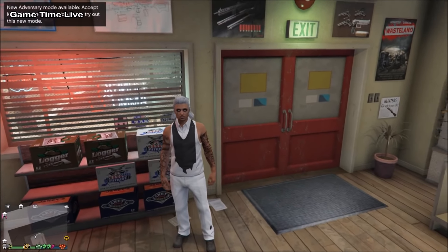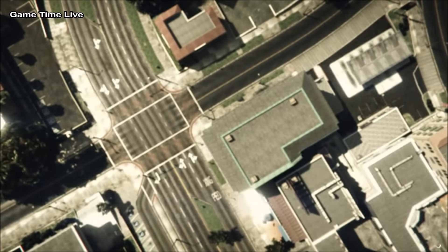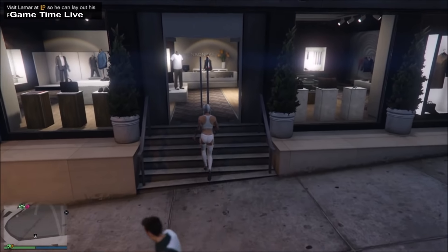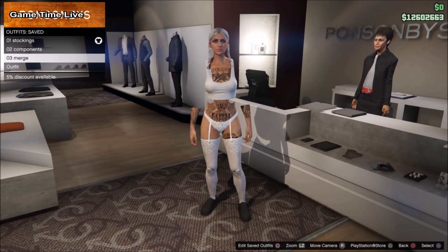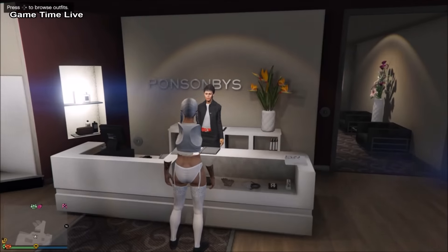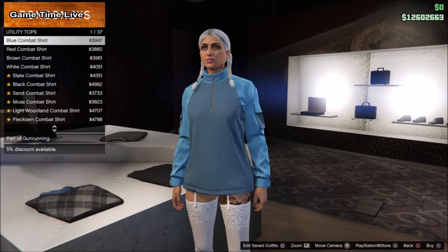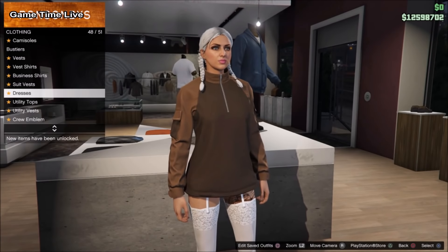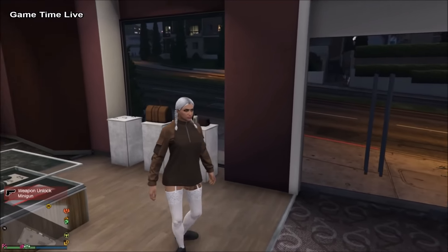Once you've got this, transfer it back over to the female character using the same single player to multiplayer method. Swap to the female, go back to single player, do the glitch, and once you spawn in with your female character go over to the front desk of the clothes store to see the transferred outfit and the end result. The third outfit will be the stockings with the black skate shoes. You can also change the top — most tops are compatible. I hope you guys liked this glitch and I hope to see you back on the next video, bye everyone!